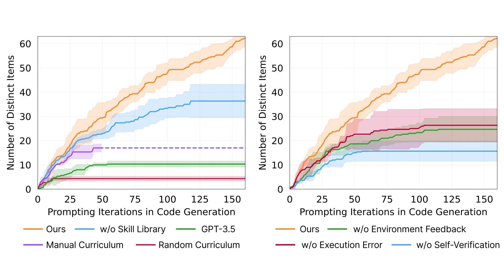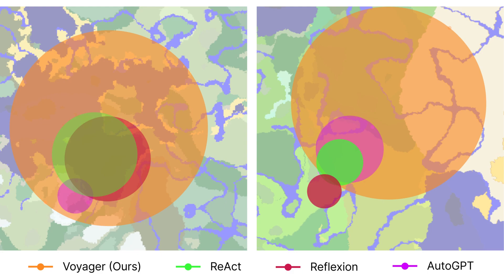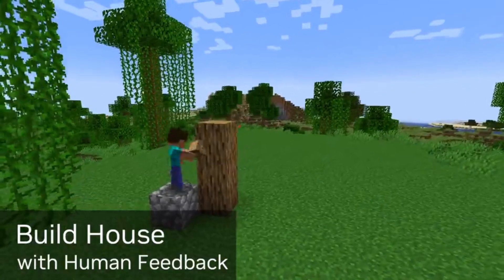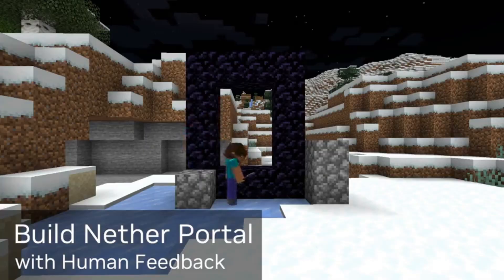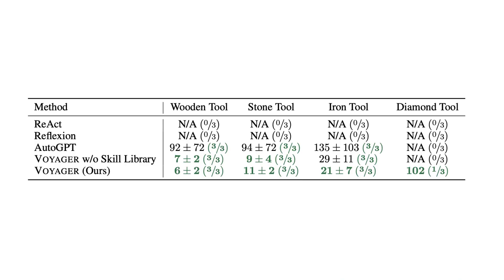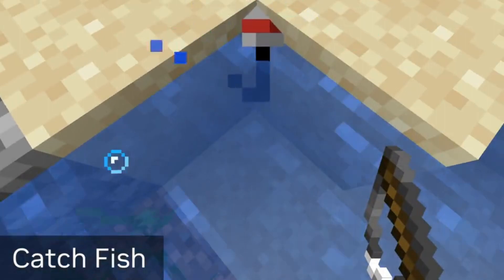Despite being purely text-based and unable to visually perceive the block world, Voyager is doing an impressive job. Although it can't yet build houses, with human feedback it has learned to build structures and even nether portals. It also outperforms other language model-based approaches, discovering three times more objects than the next best approach.